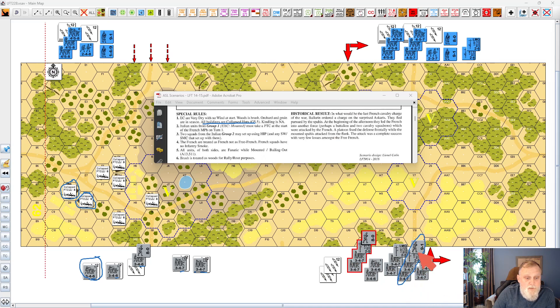I ended up dismounting two of my three 3-4-6s, figuring there was still a chance of making the PTC, which would have given me a better chance of slowing down the French when they came. On the main force on the west side, you can have up to two squads HIP, so I chose those two squads with the LMG and the 9-1 and placed them inside one of the camps — but they didn't stay HIP very long because I needed the firepower the way Dave came on.